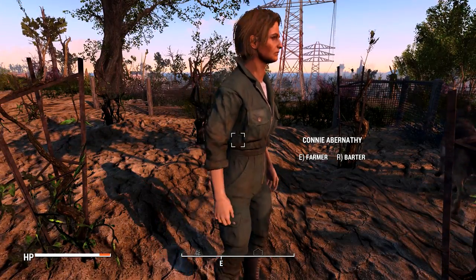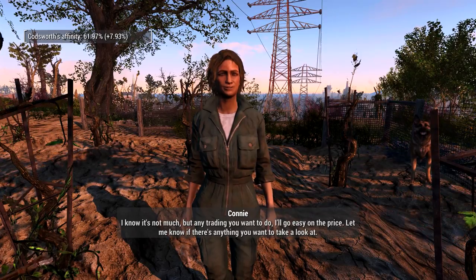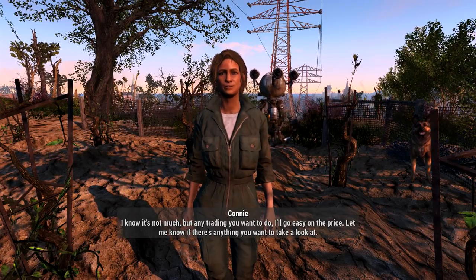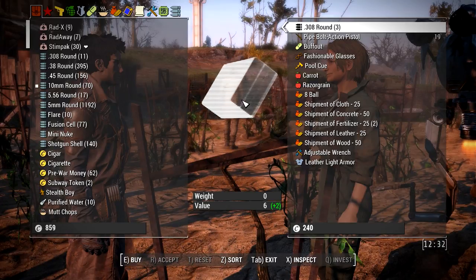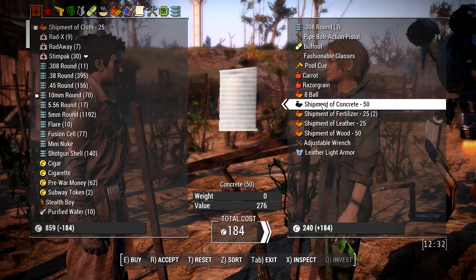Well, glad I could help. Hey there. Blake told me what you did for us. For Mary. I know it's not much, but any trading you want to do, I'll go easy on the price. Let me know if there's anything you want to take a look at. You got any cloth shipments? Oh, she actually does. 184 — I can afford it. Alright.